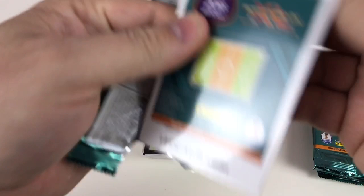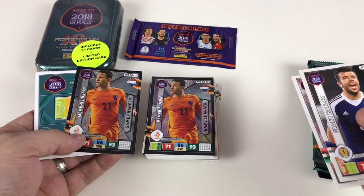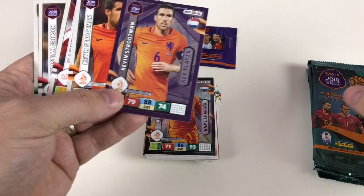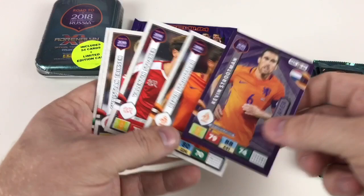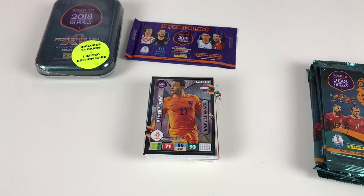Let's look at another packet. Grant Hanley, Thomas Kadar, Memphis Depay game changer again — so we've got two of him, he's a swap if anybody wants to trade. Kevin De Bruyne key player — always good — and also a Kevin De Bruyne normal card. Valentin Stocker, Christian Eriksen, Laszlo Kleinheisler, and William Cavallo.